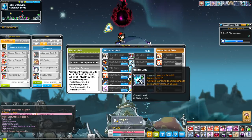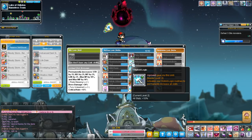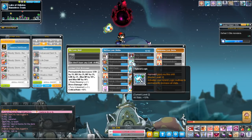Hybrid Logic is one of the most useful link skills out there. It gives you 10% all stat and applies to every class other than the Demon Avenger. This is a must-have and it also only caps out at level 2.